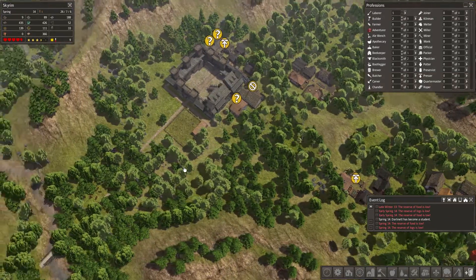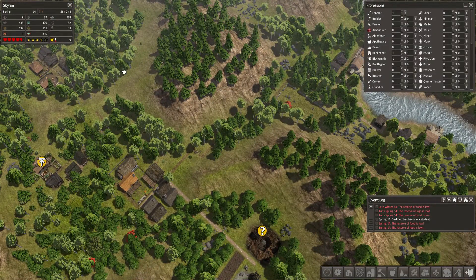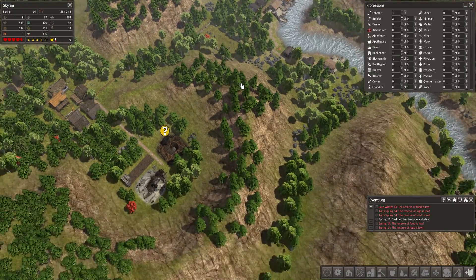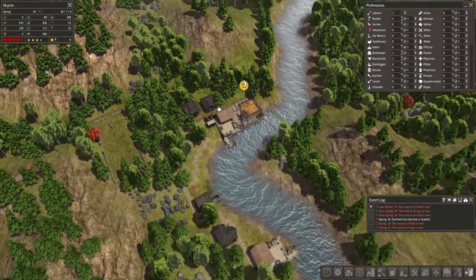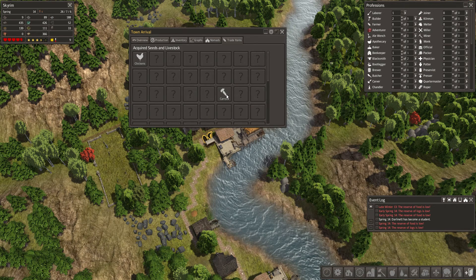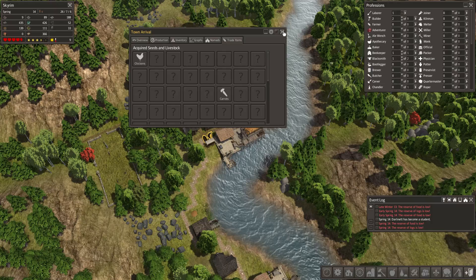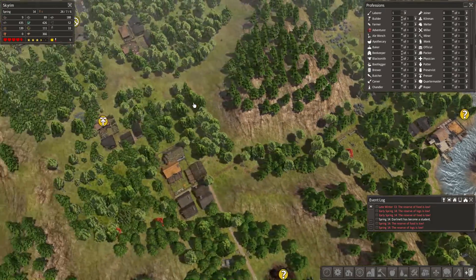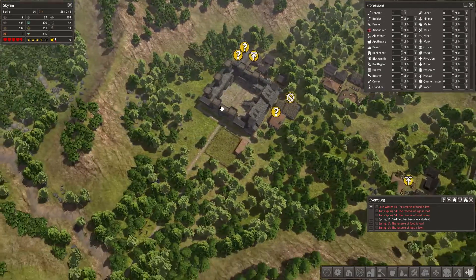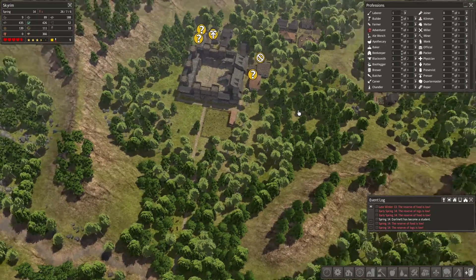Greetings and welcome back to Banished. I've noticed that I don't really have a lot of food at the moment, so I'm gonna have to try and fix that. A while ago I think we did trade for some carrots, and that's it. So we do have carrots, which means we can go make a farm somewhere. I'm gonna place it around here because we already have this pasture, so it seems to fit.